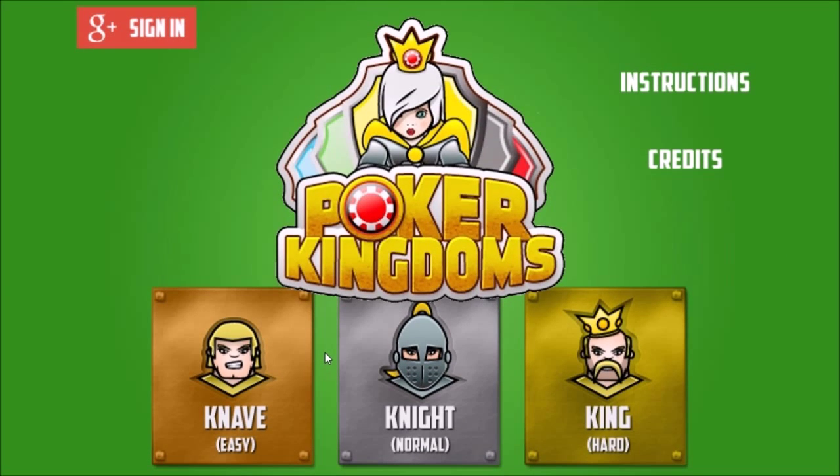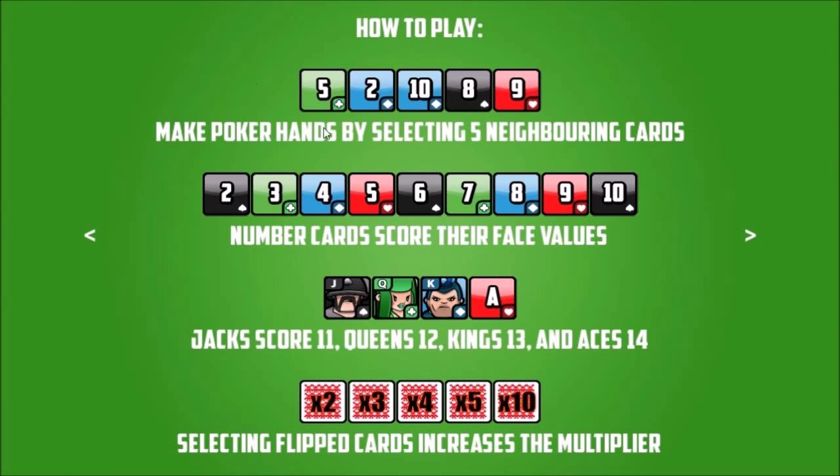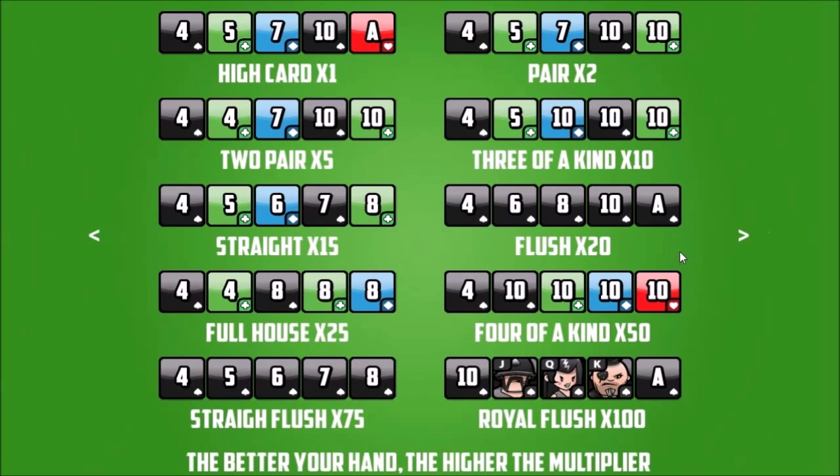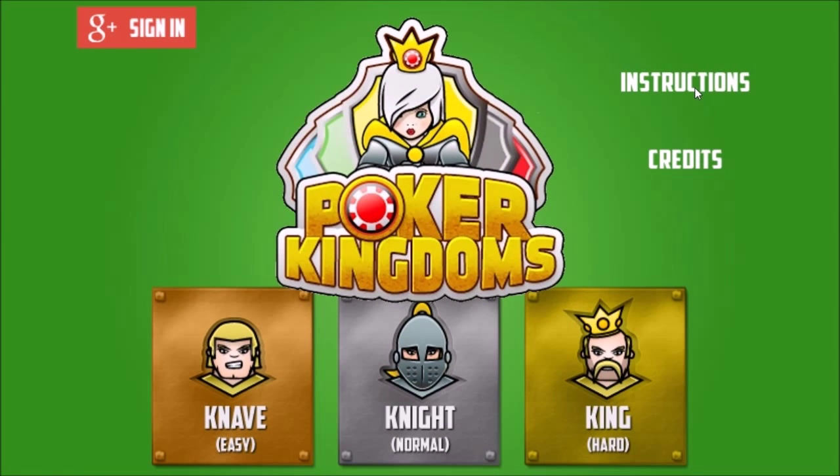Going back to the main menu. Let's take a look at those instructions again. How to play - make poker hands from five neighboring cards. It doesn't say how to select them. They score the face value, yep. And there's the royal flush, straight flush, full house, four of a kind, flush, straight, two pair, three of a kind, pair, and high card. And we're back to the main menu.